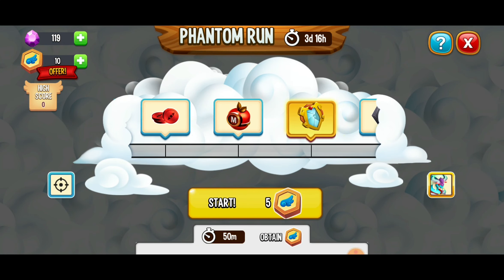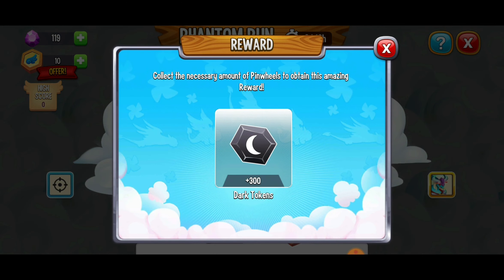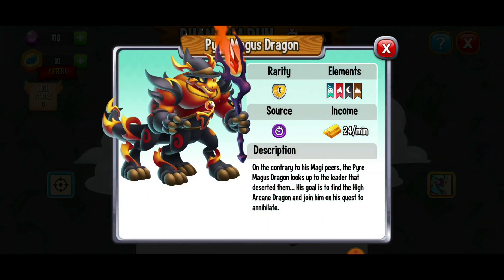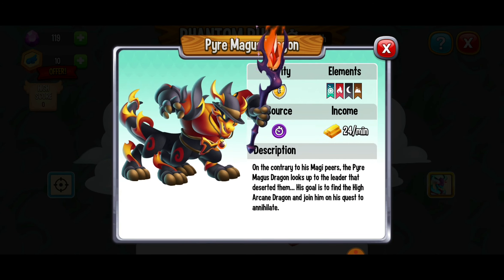Next up we've got some more grid coins, food, and another one of the broken mirrors there, which is great. I love the dark habitat tokens here — if you don't know, check out my habitat video for sure. Here you can get 300 dark tokens for the habitats. Then next up we've got the Pure Magus Dragon — an epic dragon with magic, flame, dark, and terra elements.